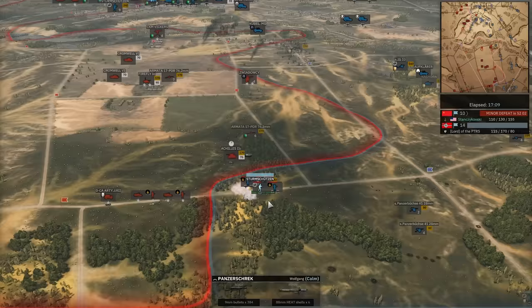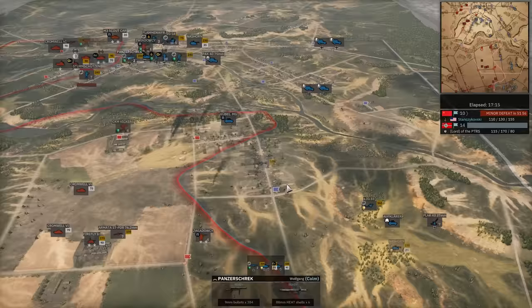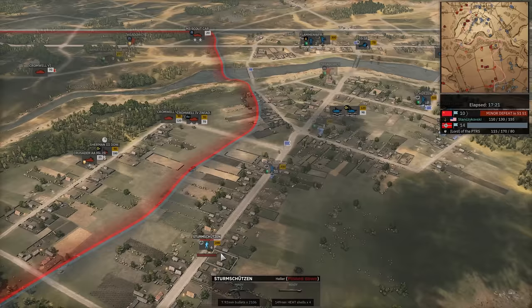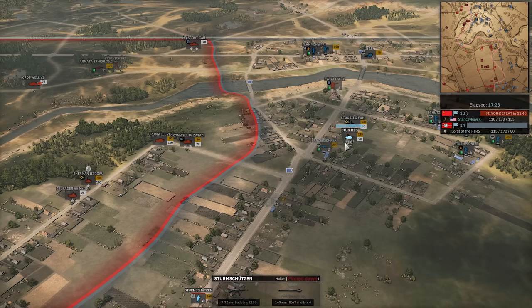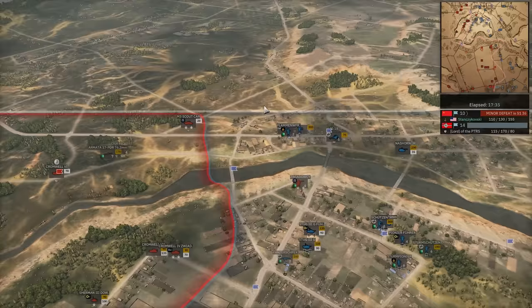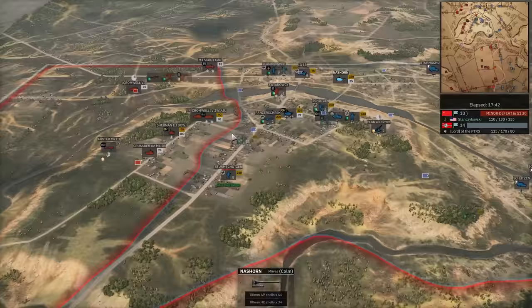Two Stug 3s down south. I think a little overcommitment from Enord down south. Big bulge up north here. Sturm Schutzen getting crushed by the Sherman. Cromwell 6 finding the IG-18 — interesting line of sight there. Nazhorn unfortunately out of range, but there is a 17-pounder there. If he moves forward, which he is, he's going to lose his Nazhorn.